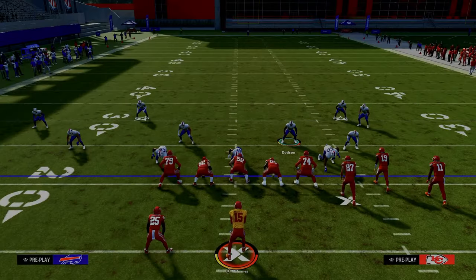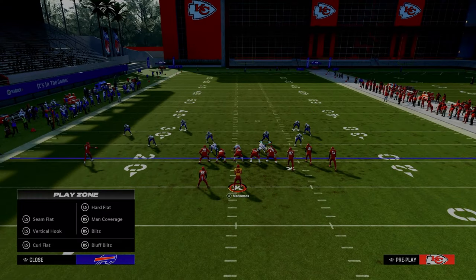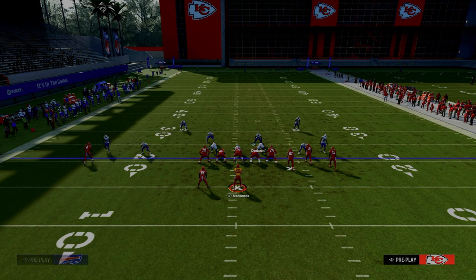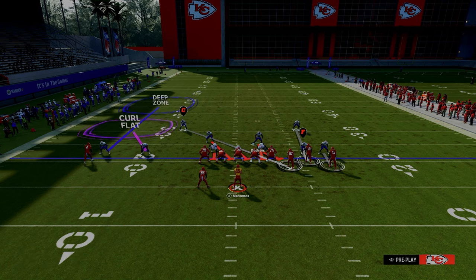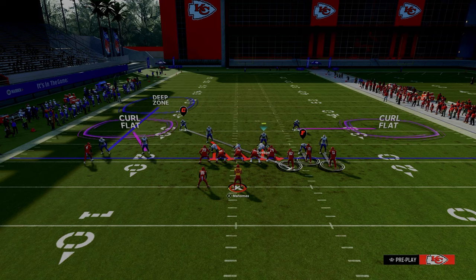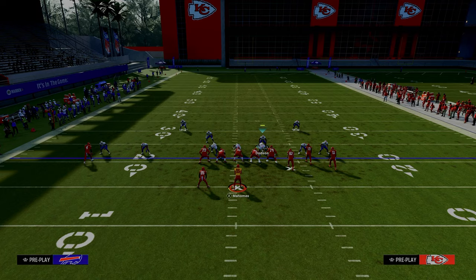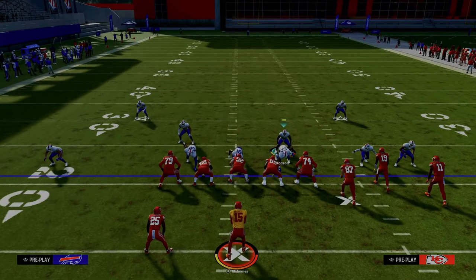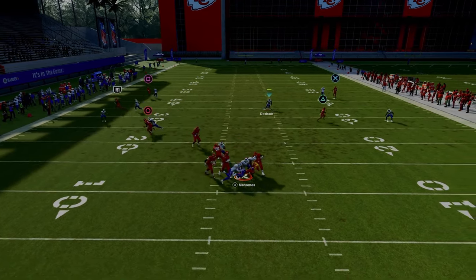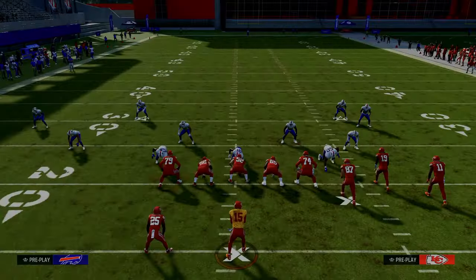There's also a four-man version of this blitz. If you only want to send four at your opponent, I like to man this guy up on the slot, which allows us to essentially play a cross-man style of defense on the right-hand side. Then we drop a curl-flat defender and shade it underneath — this takes advantage of the press-man-to-man style of defense. As a user defender, you'll need to help over the top, but this is a great passive version of this pressure.